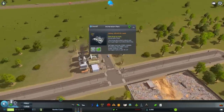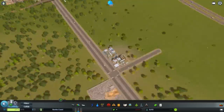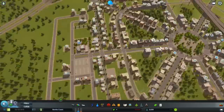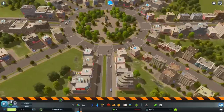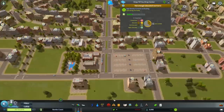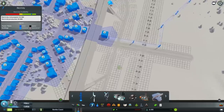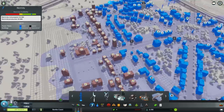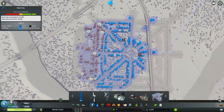And I had some problems with electricity — these buildings were asking for electricity, yet the area was covered, and the electricity availability bar shows that it's over the right amount, but for some reason they were still complaining.